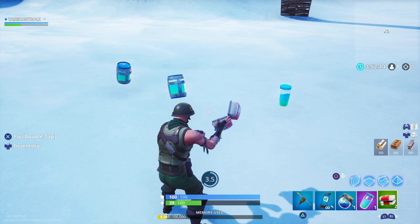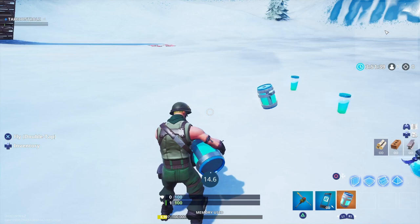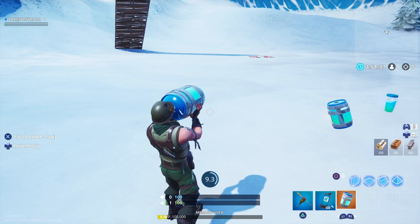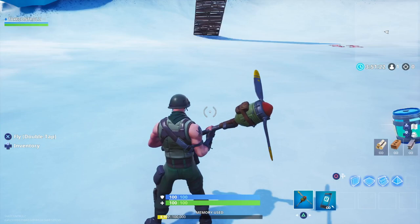The med kit and the chug — that is sick. I'll show you the chug quickly. This is what the chug looks like — this is probably my favorite. That is wicked, you can actually see it disappearing in the pot sort of thing. That is wicked. Well there you go, new heals animations — good stuff.